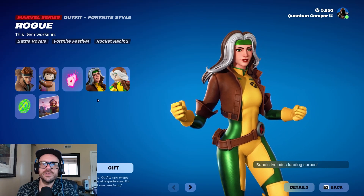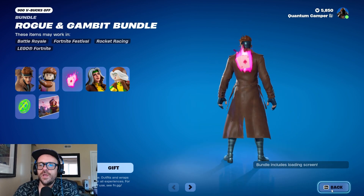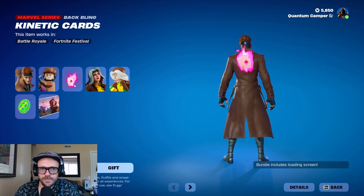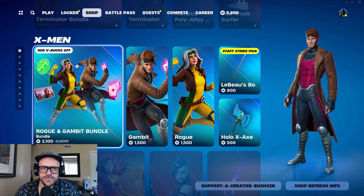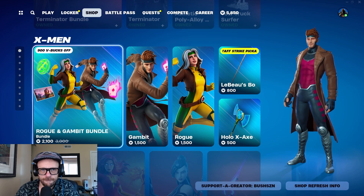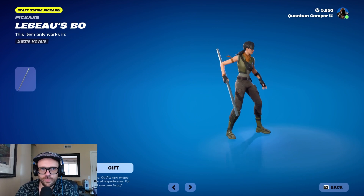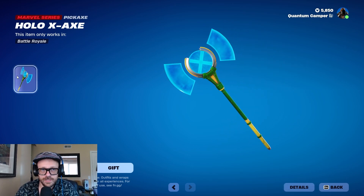Not X-Men 97, but we do have some X-Men skins in the Fortnite shop today. We've got Rogue and Gambit, which respectfully they have their Lego versions here, and we got this nice little back bling — a lot of people probably already own this, I do not. So I think — by the way, 2100 for the bundle of these two is pretty good. I wish they came with their pickaxes, obviously. Do you need the staff for Gambit? Maybe — hear me out, this is sick actually.